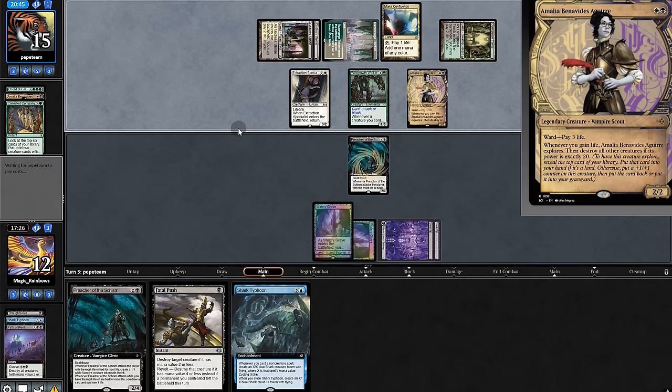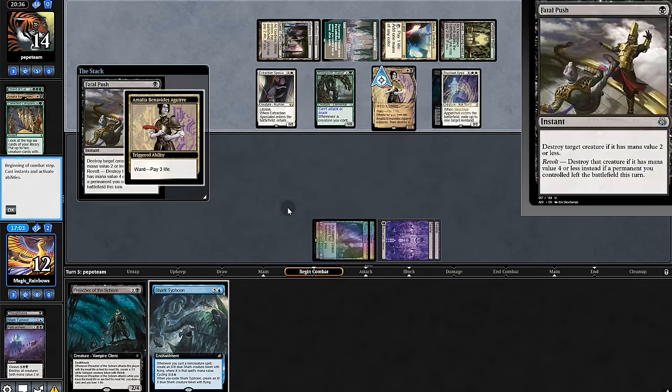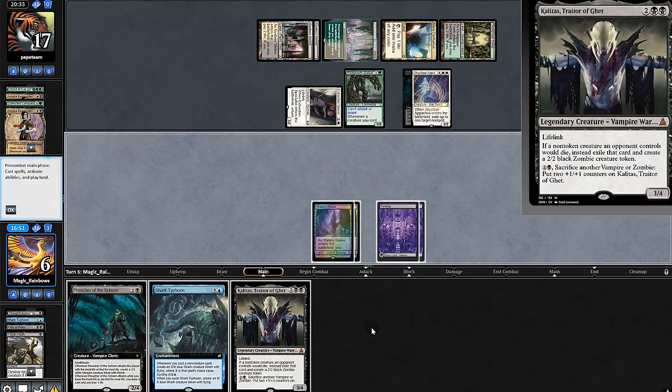There's Amalia — they shock. We'll push Amalia — that's good. No cards in their hand, but if they top deck something good we're in trouble.